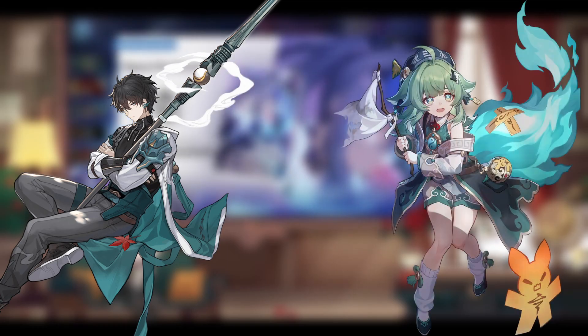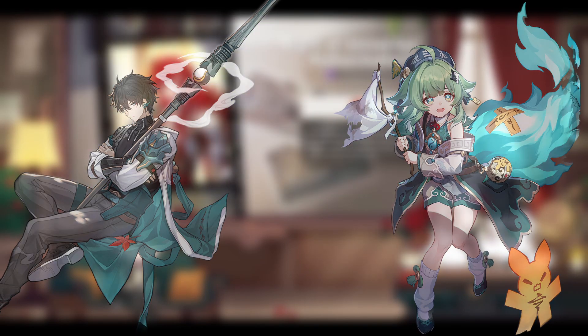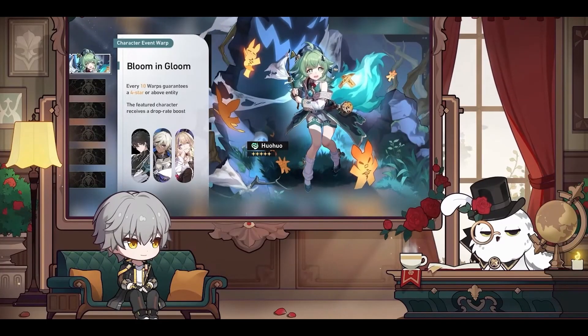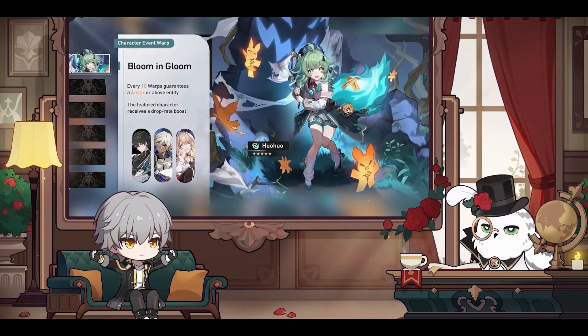However, in order to activate his talent, you need a character to use their ability on him, which leads to a really great synergy between himself and Huohu, who can target her heal specifically onto him as well as the two adjacent targets. Not only that, but if you pair the two together, you can run your Huohu on the new planner set, Panacone Land of the Dreams, in order to allow her to provide a bonus 10% wind elemental damage. These two have a really great synergy with each other.